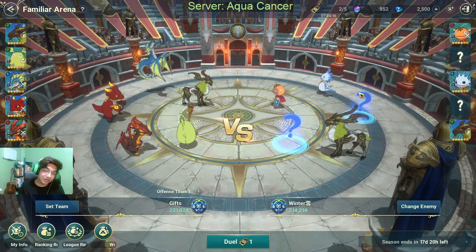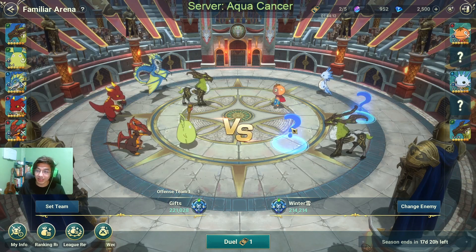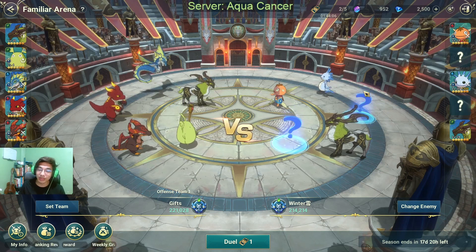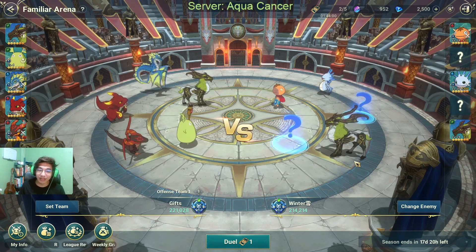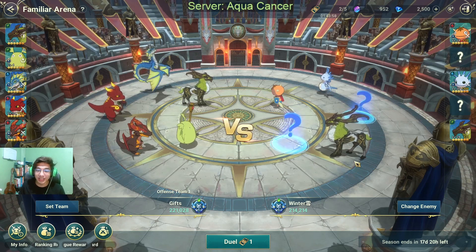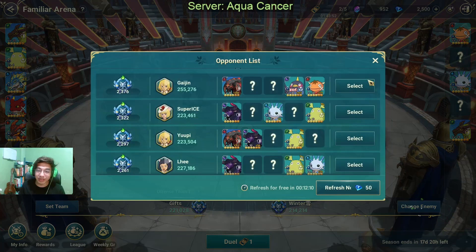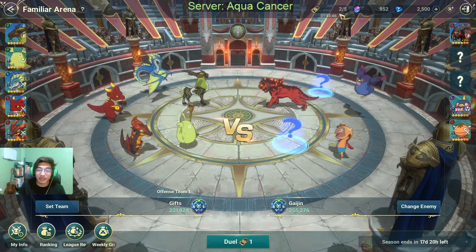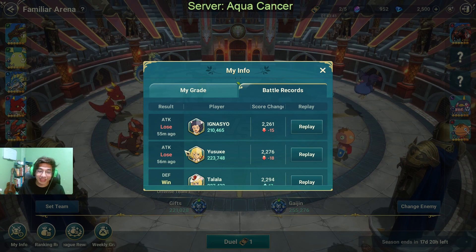You saw that he has a Toko — so this is probably Toko, and probably this is a Sparky if they strengthened it. That's how you can scout opponents and figure out what defense they're running. This does not work on whales because they have a vast collection of familiars and are going to outmatch you in CP. But you can do this anytime because in Familiar Arena you want to maximize your wins — you can only get tickets once every 4 hours and your ranking is very important.